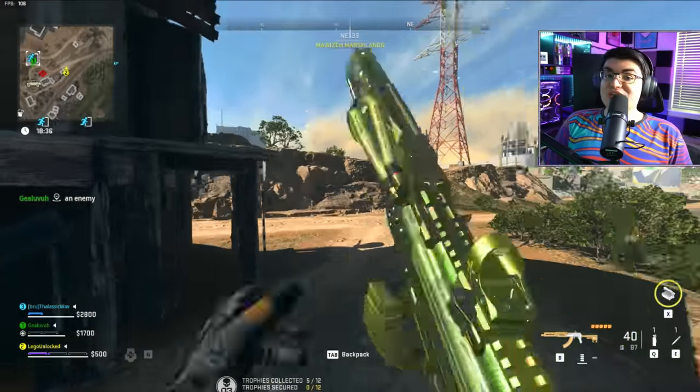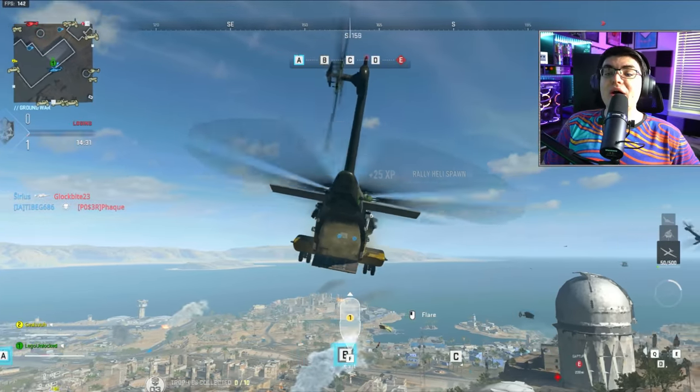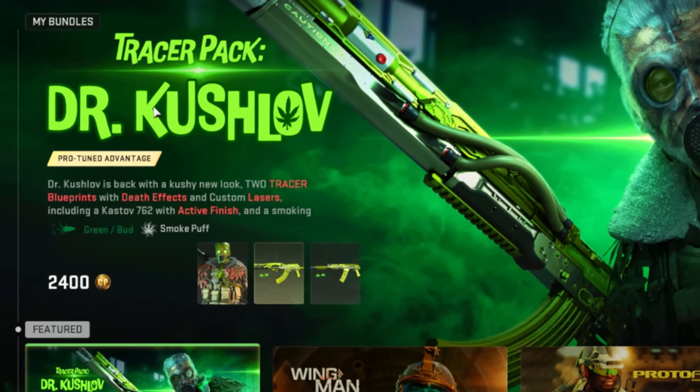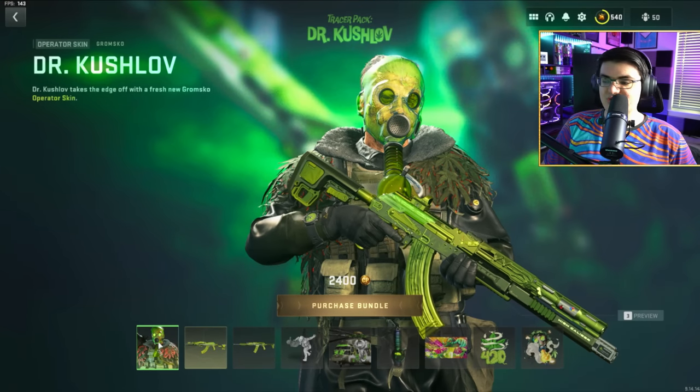We just got new weapons with very interesting tracer effects here in Modern Warfare 2, along with a vehicle skin with tracers as well. This is the Tracer Pack Dr. Kushlov bundle, which has green slash bud tracers and smoke puff elimination effects. Can't wait to try those out.